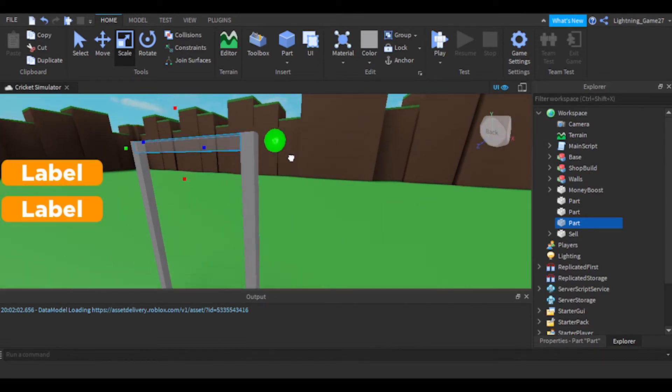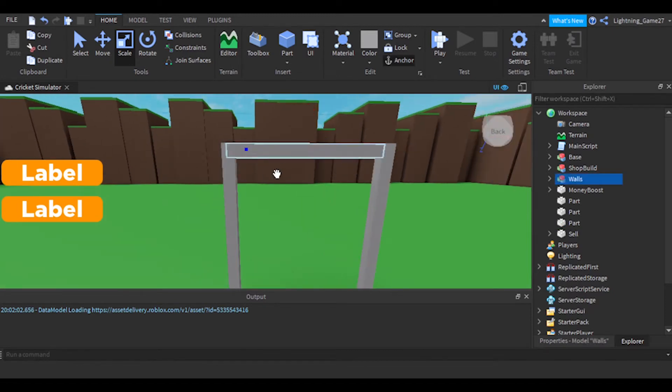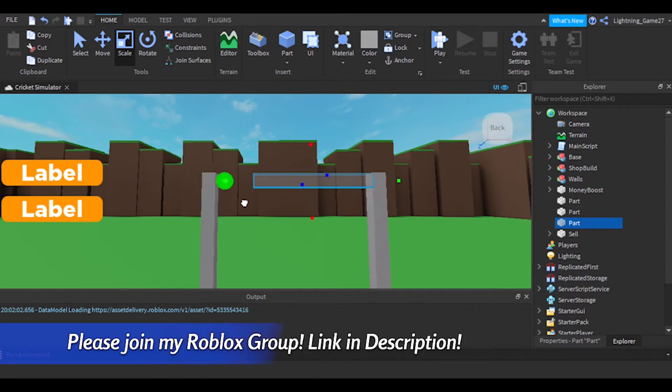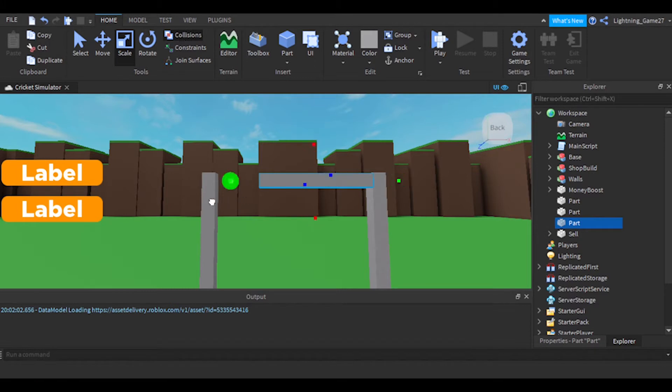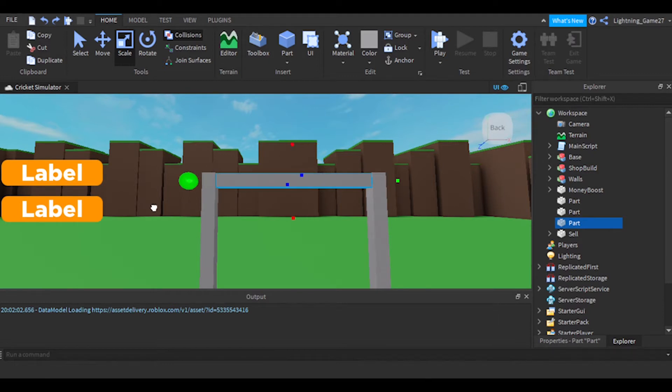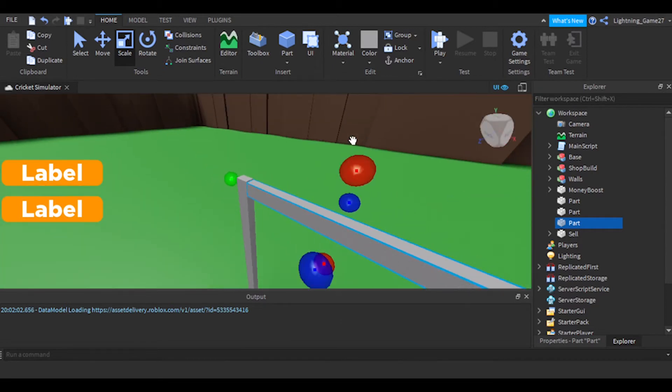One of my viewers asked how I do really specific, small movements. That's because I'm turning off collisions. With collisions on, a part can go through any other part, but without collisions on, it can't go through any part — it gets stuck. That's how collisions work.